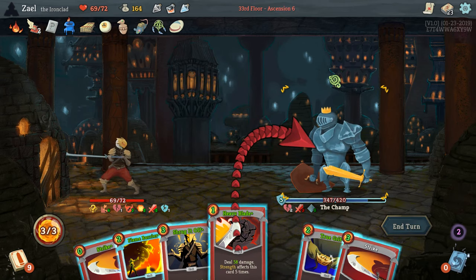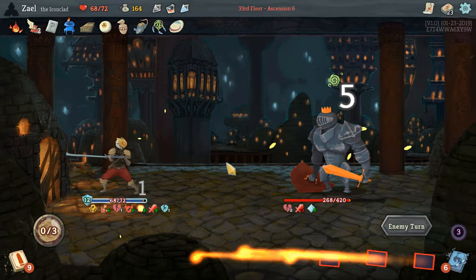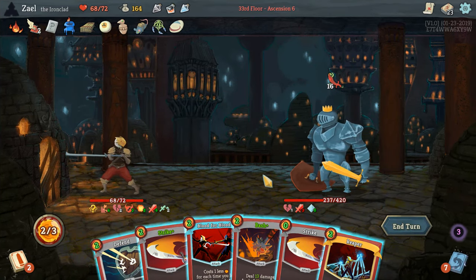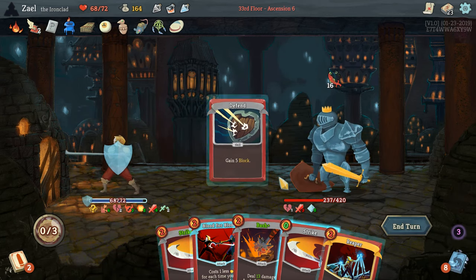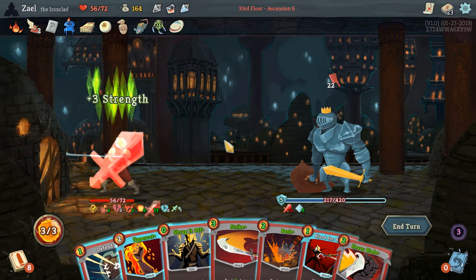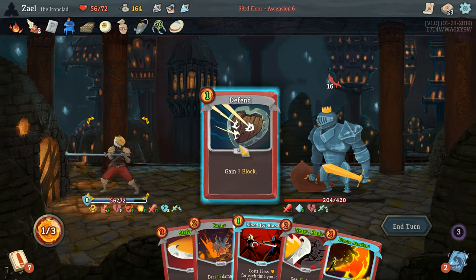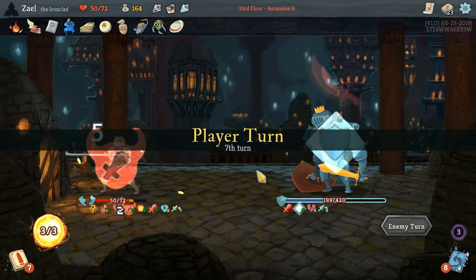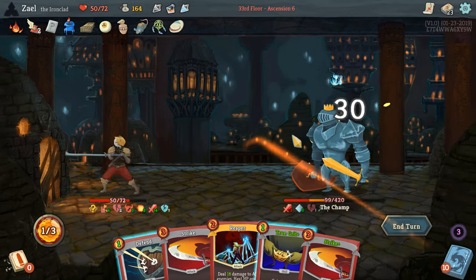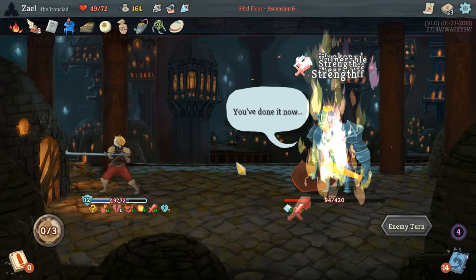Got a Heavy Blade here — just keep hitting him. I'm going to trigger that event. Don't want Defends, don't want Strikes, don't want my good cards drawn in the wrong order. So Boomerang — very good. Dealing 16 this turn. Need to block a little bit. I want to Uppercut to put Weak back on him and Vulnerable. Now that we need to block a little bit.